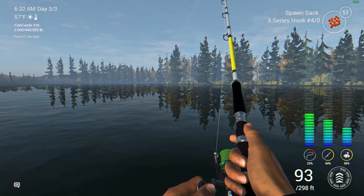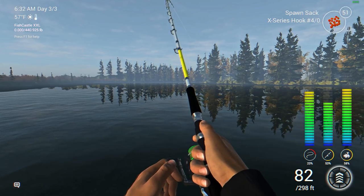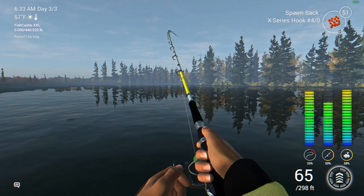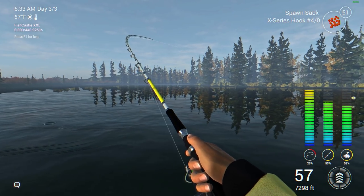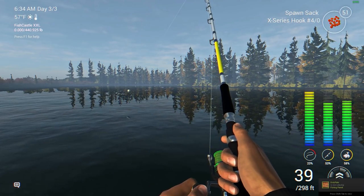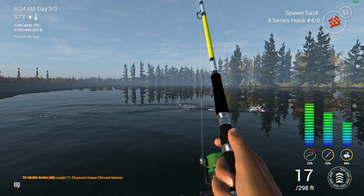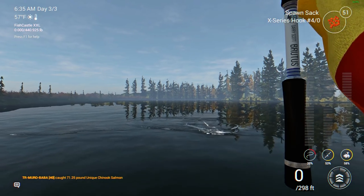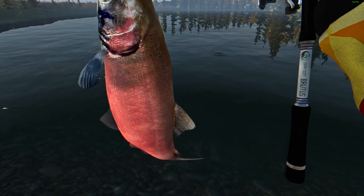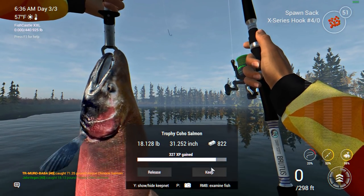We got this thing at about 93 feet out there, having a difficult time reeling it in — it's got some fight to it. Connect Creek looks the most realistic to me compared to some of the other waterways in the game. It's jumping out there — look at that pink body! We landed ourselves an 18 pound trophy coho salmon. Not a bad way to start the video. We'll go ahead and keep it in the keep net.